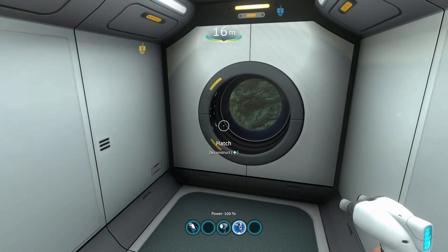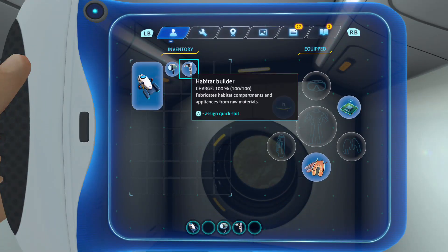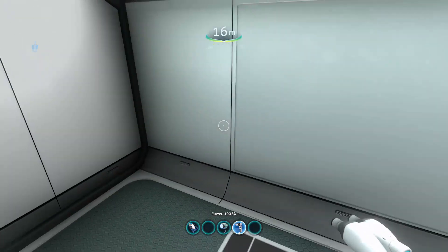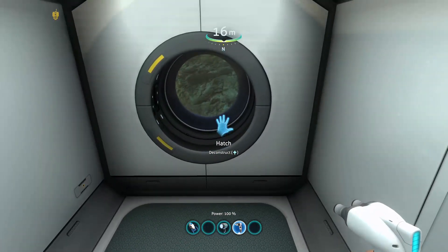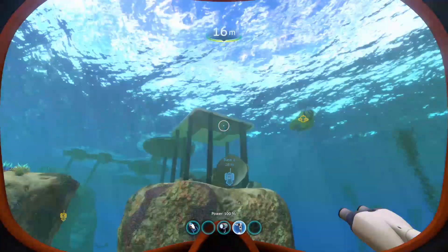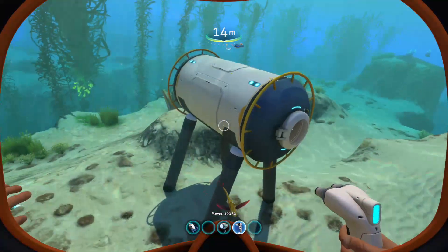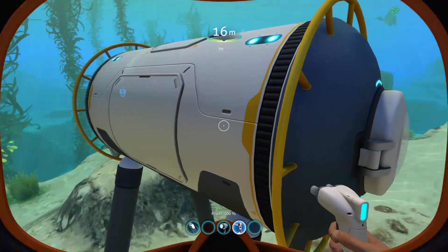The minute you jump inside, the game saves whatever stuff you have in your inventory. So if you die, you'll respawn with full air inside this base with all your stuff, and that'll give you a chance to get back to the surface without losing everything. Anyway, back to the topic.